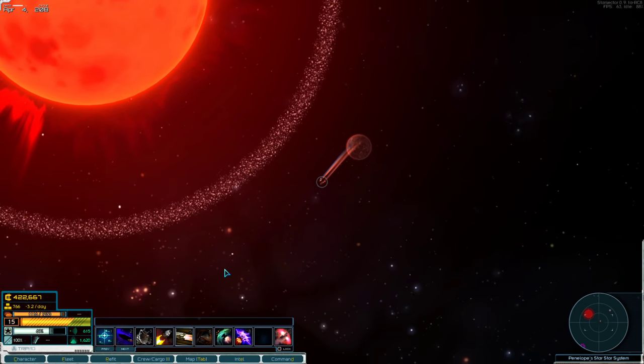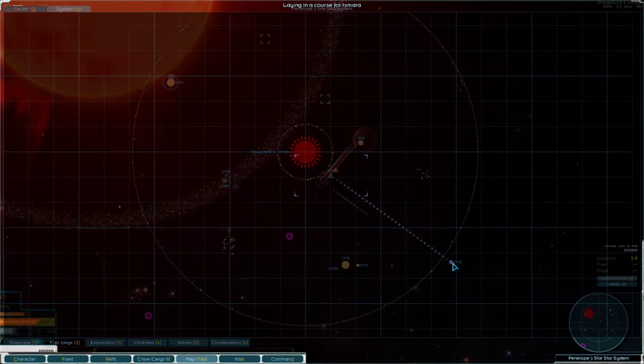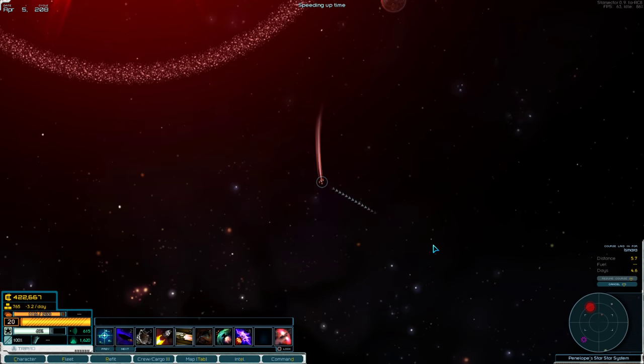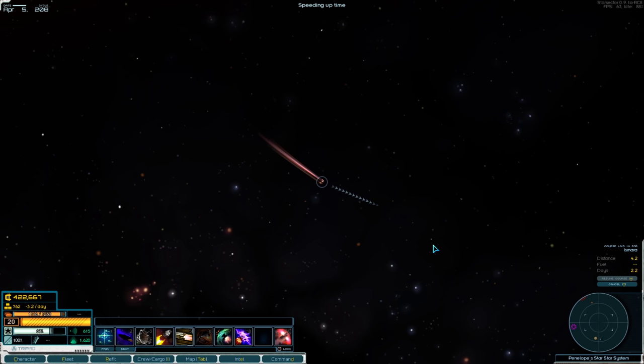That's pretty much all we're going to find here. There are some additional worlds — the Derelict Sportship Station isn't really anything, it's just flavor. We can check Ismara, but this system is not as good as the desert systems I found before.